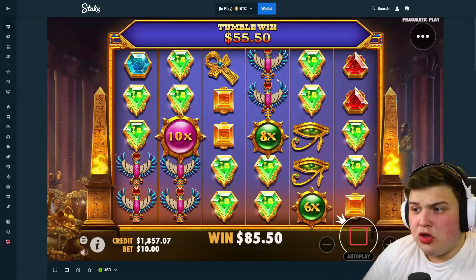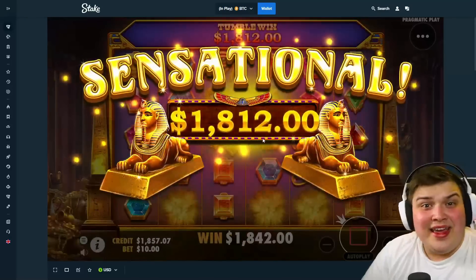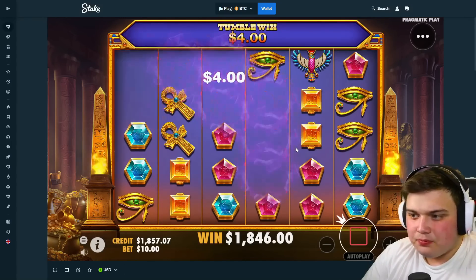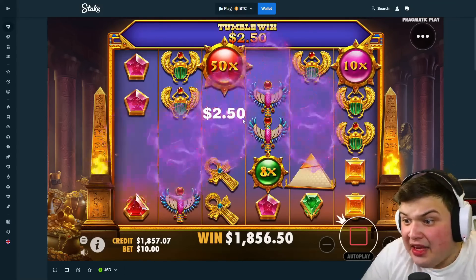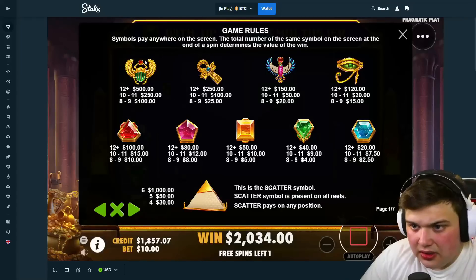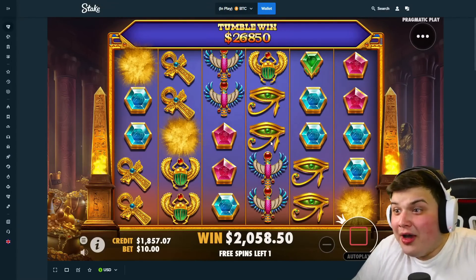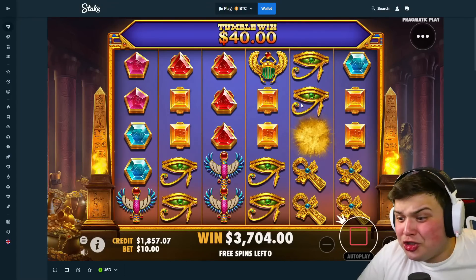I really like this game — I've had some good luck on it so far. $1.8k on the first spin! We're still getting good luck, looking good. First buy juicing up already, pretty much 200x. We still have a few more spins. Keep connecting — oh my god, there's six of the top symbols on this multi! That's the top symbol! Back to back 50x — that is money! Oh my god, a 400x win, let's go!